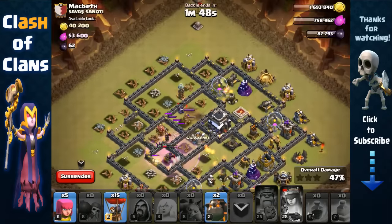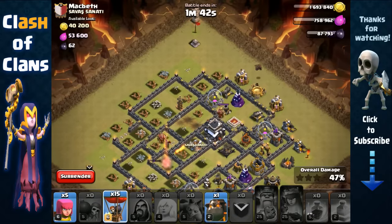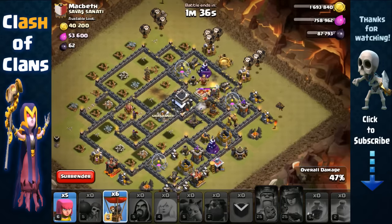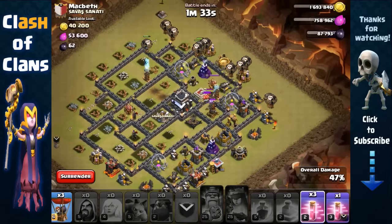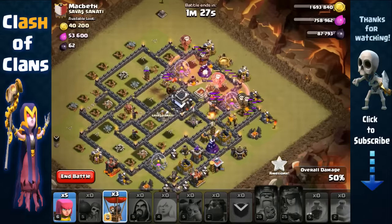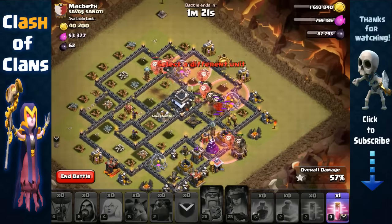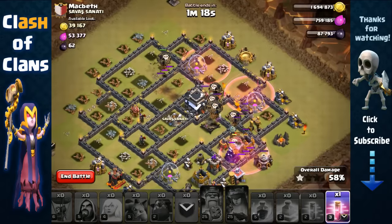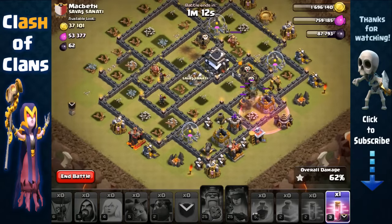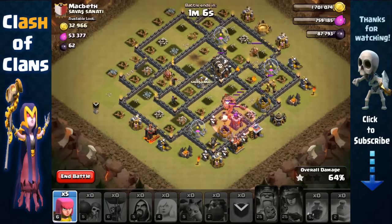We still have some threats remaining but it should be manageable. Sending the lava hound toward the wizard tower, then another hound toward the archer tower, and sending the remaining balloons toward the wizard tower with a haste spell since it's a big threat. Back-end balloons follow it up. We have a lot of haste spells, so we place another one and get the cleanup going.